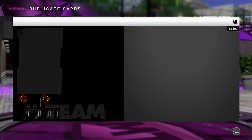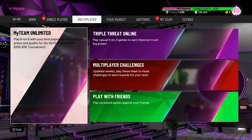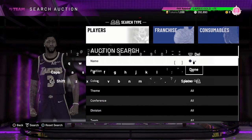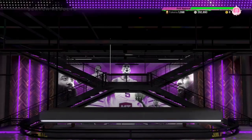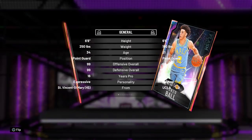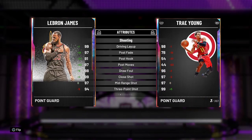Don't open packs, y'all — I don't know if I ever told you that. Don't open packs. But we got an Opal LeBron, so let's go look at that. I haven't looked at these stats yet.